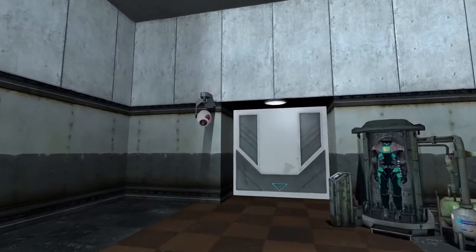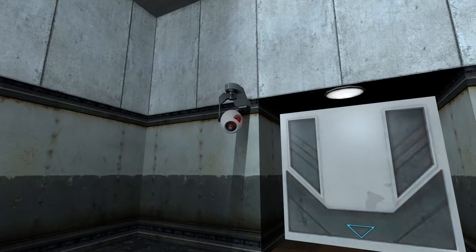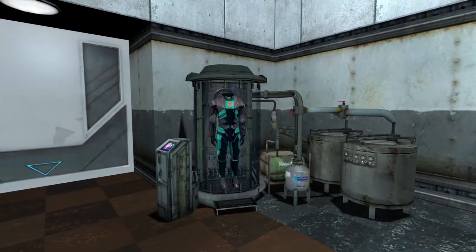Welcome to the Blapature Laboratories hazard course, where you will be trained in the use of hazardous environments suit. I am your assistant throughout this course. Begin by pressing the button next to the suit container, then stepping into your suit. You can see it in the corner of the room ahead of you.